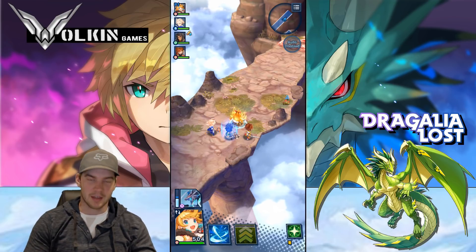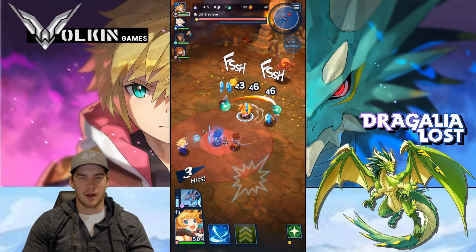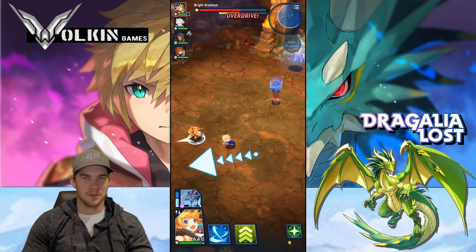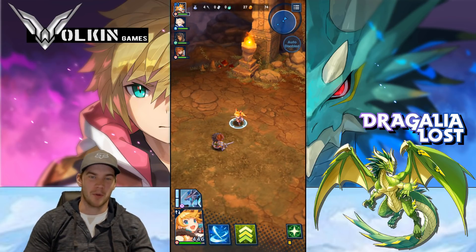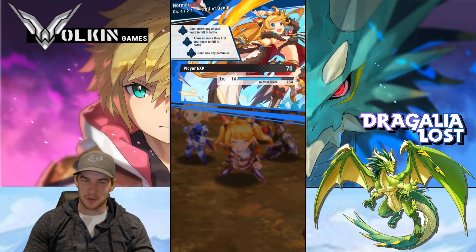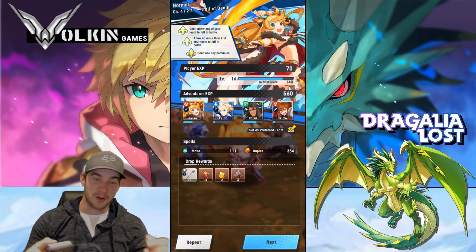The final tip is about co-op boss stages: kill the ads. A lot of players just tunnel the boss and completely ignore the smaller enemies that spawn. But ads can have knockdowns and stuns that really disrupt your team. When things are easy early on, tunneling the boss is fine, but once you start getting close to failing, make sure you're targeting those adds and wiping them out to make the run safer for everyone.